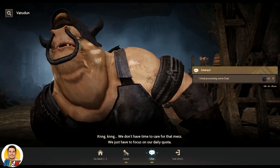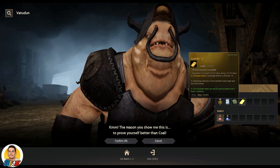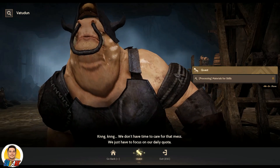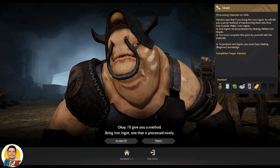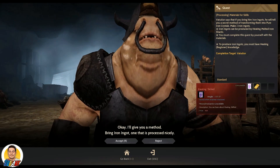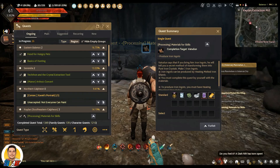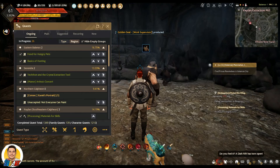I've decided to record this before taking the quest. It's in the processing section — I'm going to finish this quest: 'Materials for Skills.' This is the quest you should be taking. We're going to make three iron ingots by heating, and I brought some iron with me.